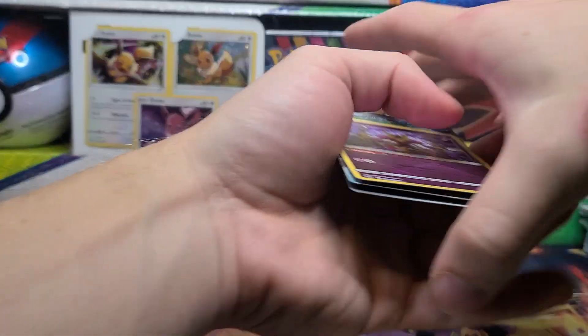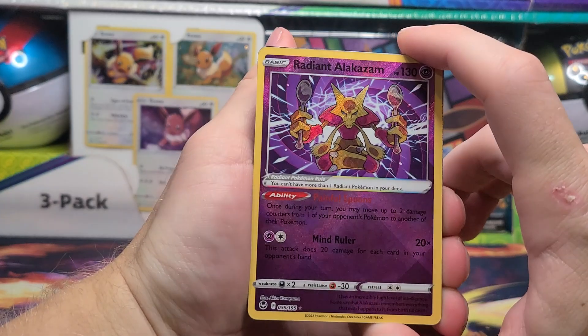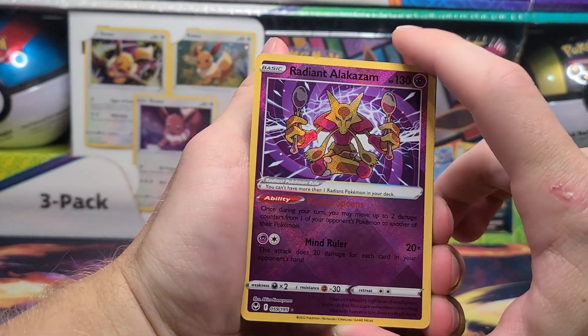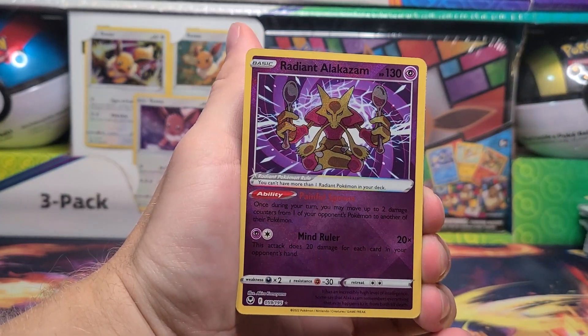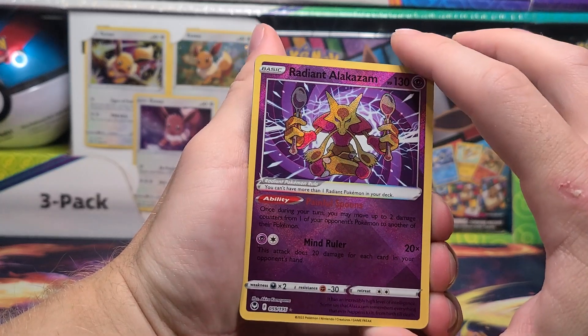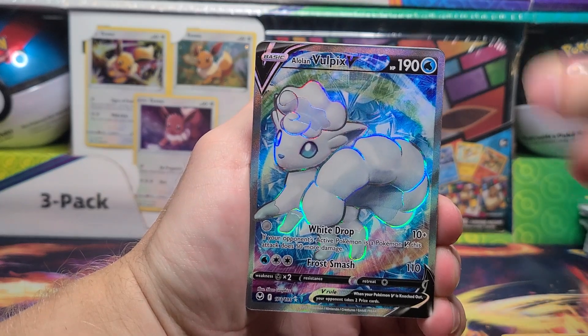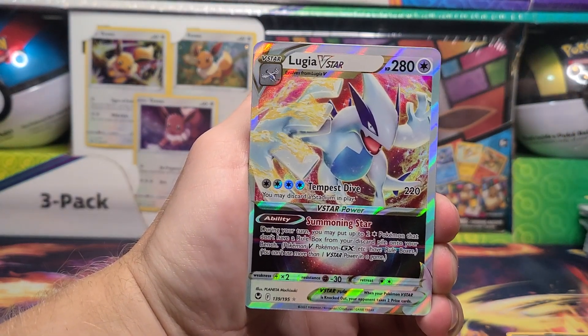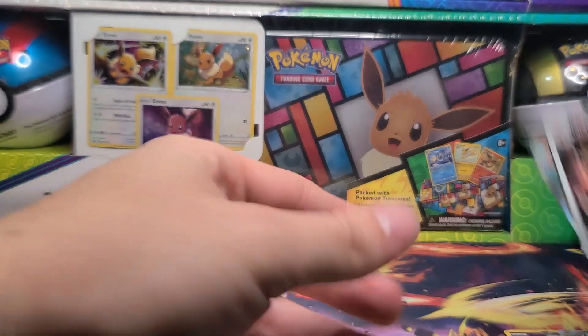That was an exceptional box — we found the god boxes, and yes, they did come from the online store Game Nerds. When this video goes up, this has already been discovered about three weeks ago with the entire god pack thing. If Game Nerds still has stock, maybe buy a box or two — they're a very great store I'd recommend. We got Radiant Alakazam, Alolan Vulpix V, and Lugia V-Star from just the two packs of Silver Tempest in that tin, plus a Fletchinder Full Art as well.